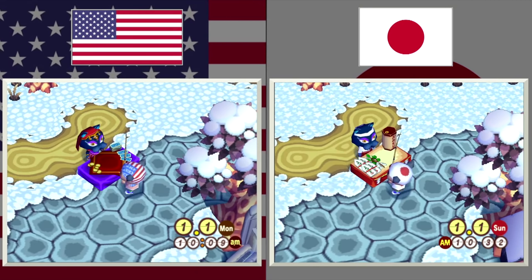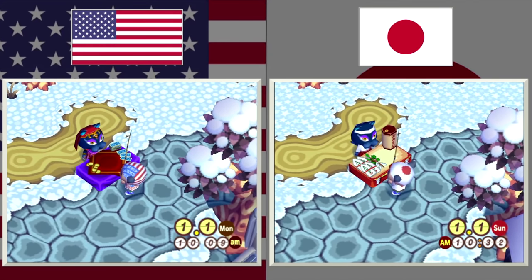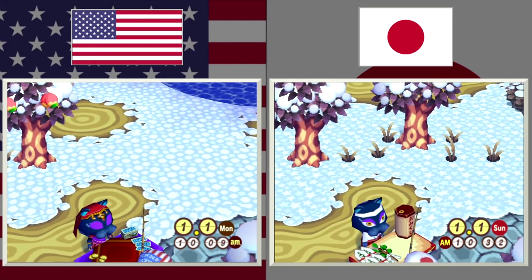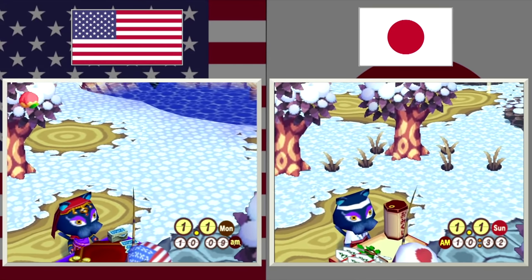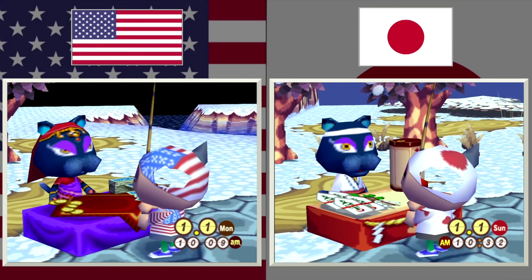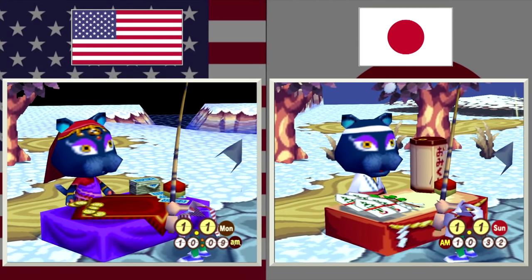Since we're talking about New Year's Day again, let's go back to Katrina's booth. In the US version, it's all fortune teller themed — there are tarot cards on the table as well as coins to put into the wishing well. However, in the Japanese version there's a little cylinder that reads 'omikuji,' which are those slips you can typically buy at shrines. Omikuji are basically little fortunes written on a piece of paper.